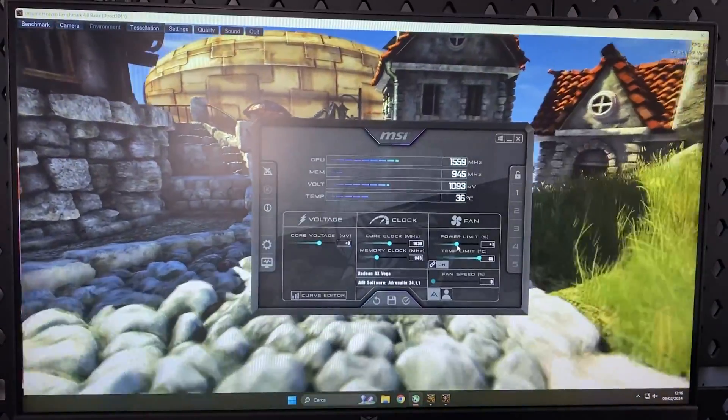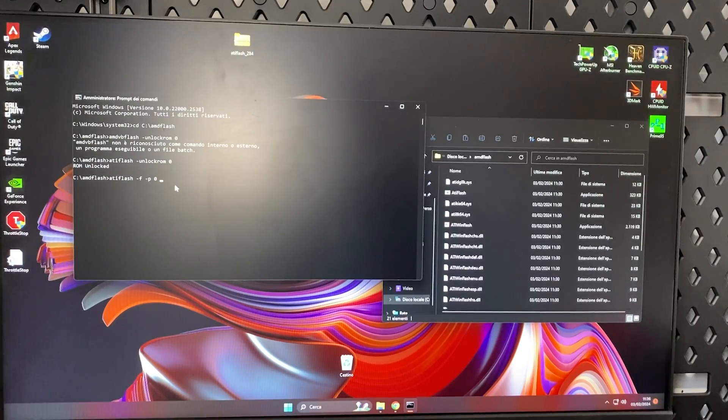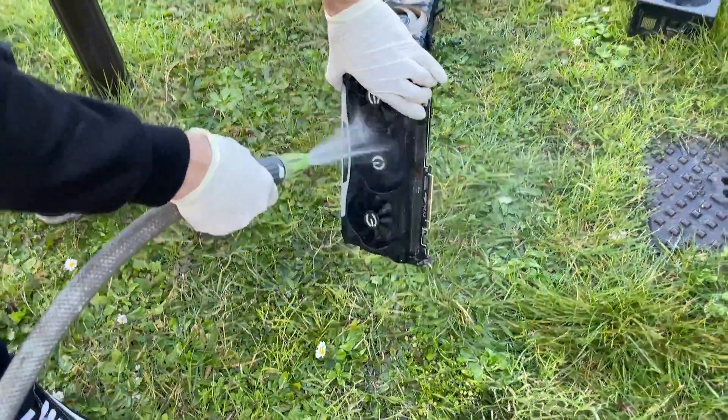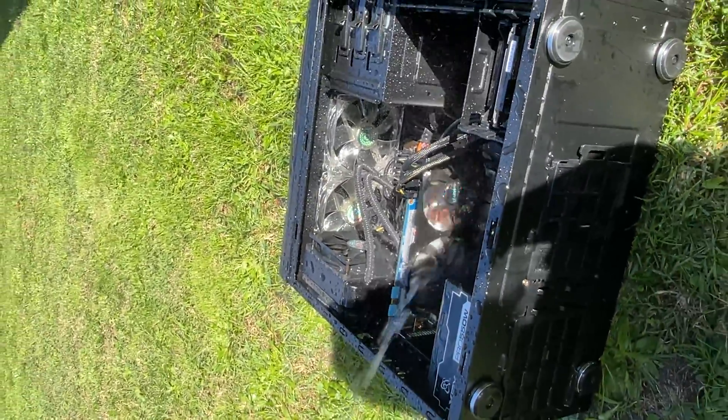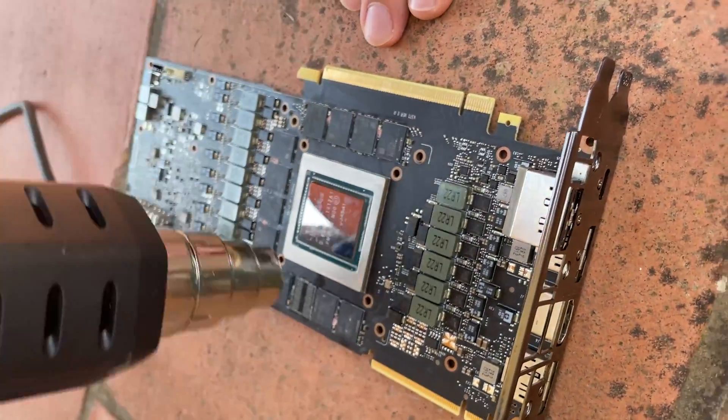Things you can try: go into Windows and downclock it — I have tutorials on how to do it. Or go into Windows and BIOS flash it — again, I have tutorials on how to do it; we did it to increase performance on a GTX 780 as well. Or, last thing you can do, is wash it with water using a very specific method — which is why my channel is called what it is. Washing it sometimes brings those cards back, surprisingly. If you wash it and then do a quick reflow with a heat gun, sometimes they come back to life.